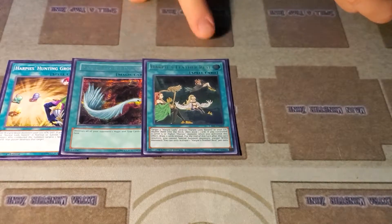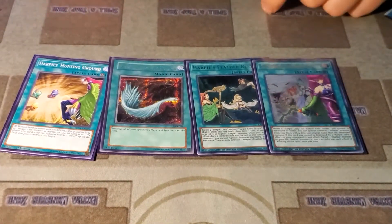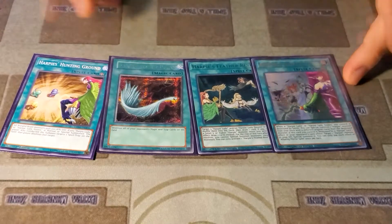Feather Rest is going to be your draw two — you're going to use this hopefully most turns. Mirror Wall: I would say if you wanted to cut anything in this deck, this is probably first to go. Alright, now we're going to get into our spicy tech cards.